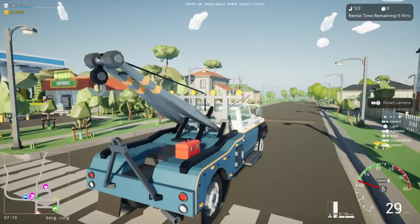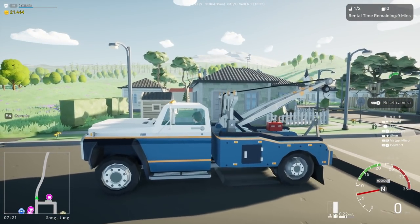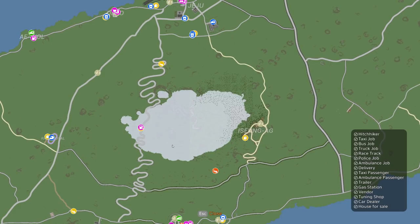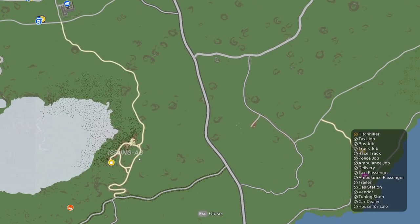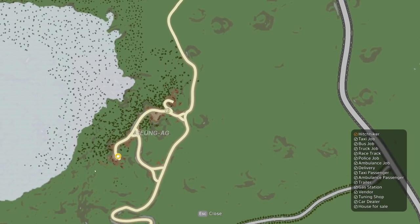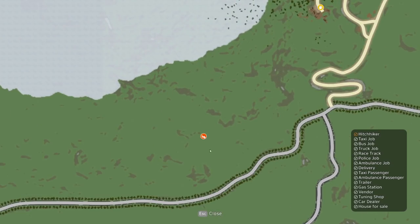We'll also go check out the lumber mill — I don't know where it is on the map. Also, there's snow on the map now up at the top area. Let me look for the lumber mill... yeah, that definitely looks like it — you've got the forest here and a nice dirt road.